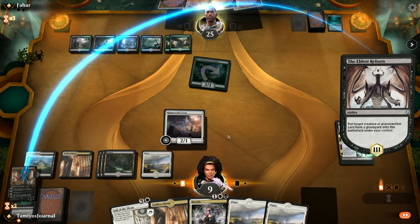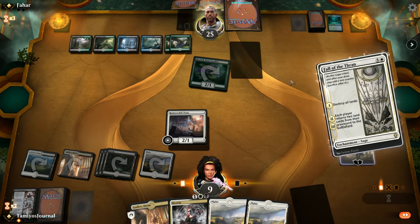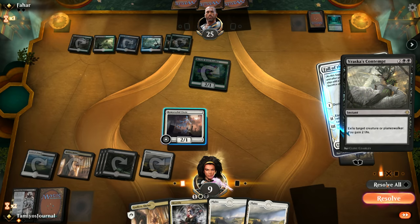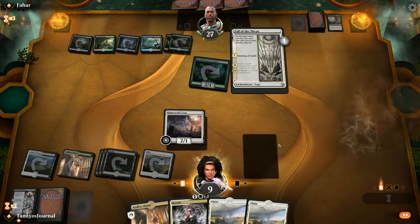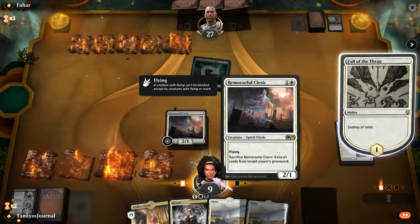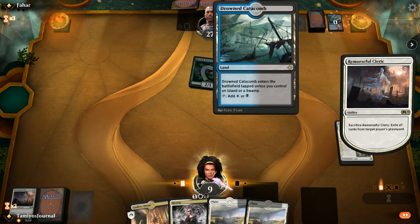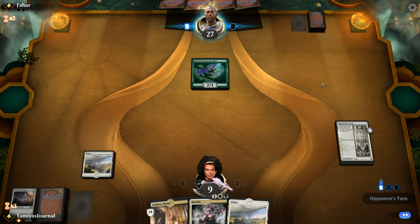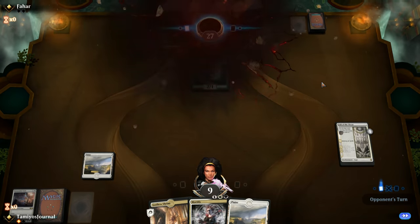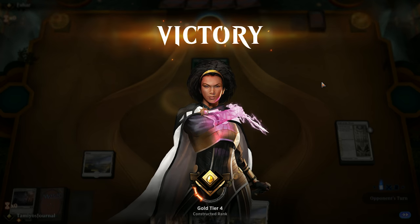We're good to go - just put Kaya back out now and play Fall of the Thran. Oh no - do they have it? Contempt! Interesting - they hit Kaya. Still okay, not too worried about that. Exile all their lands. Oh dear. Play Plains, pass the turn - 12 in exile, pretty good. If we can find the other Kaya we're going to be in great shape. And they just scoop it up - people just don't want to play against us. It's really fun to keep the exile going. I think they probably would have won depending on what we drew, but a nice little win for us.